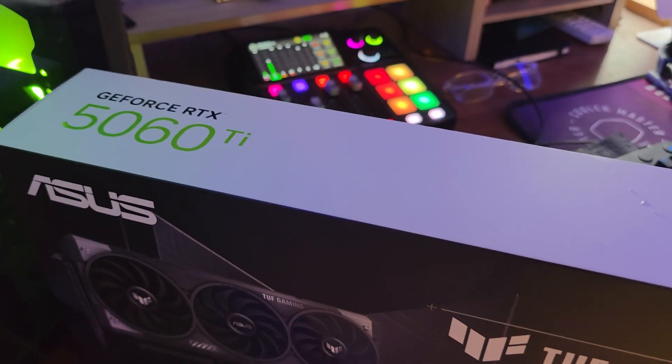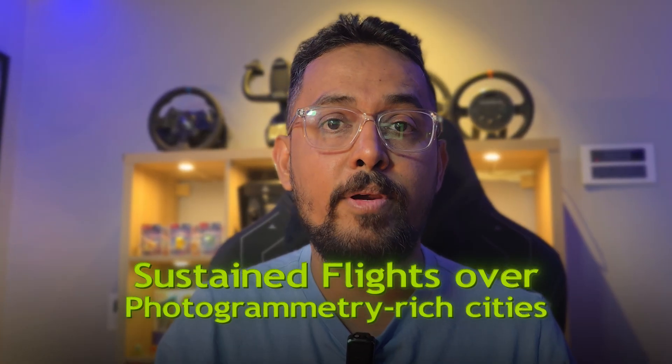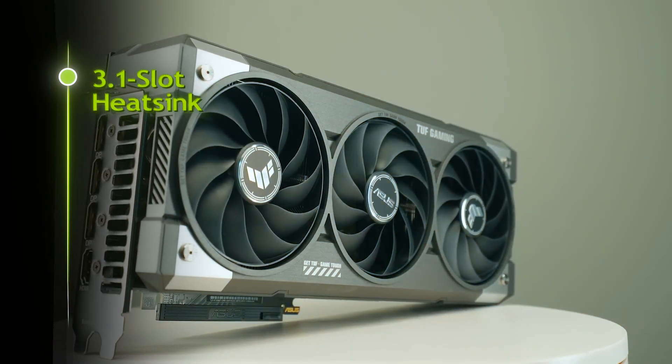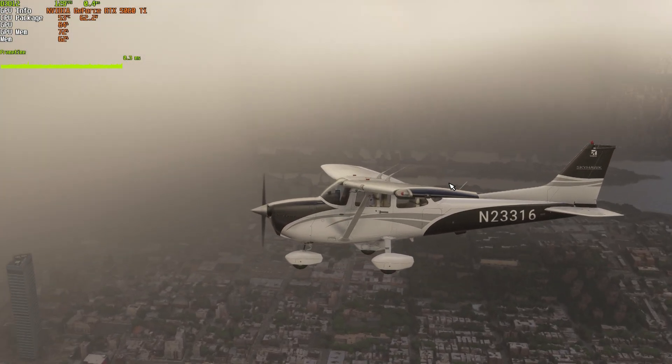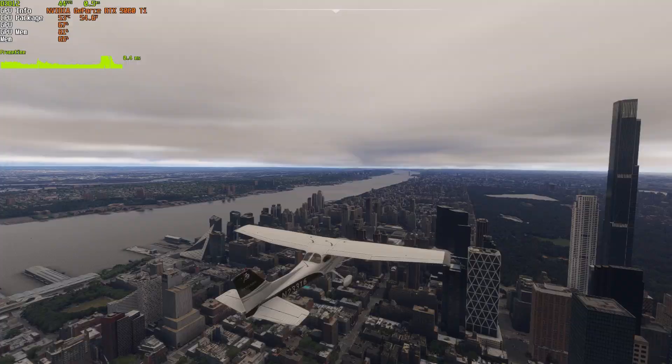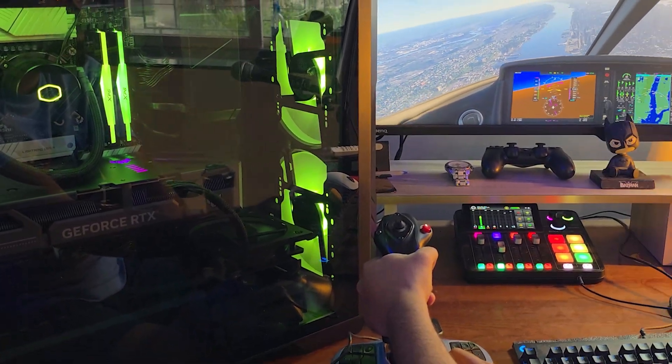This isn't your average mid-range card. The ASUS TUF Gaming 5060 Ti is built with military-grade components and a protective PCB coating that shields against moisture, dust, and thermal stress — perfect for sustained flights over photogrammetry-rich cities. A 3.1-slot heatsink, triple XL fans, and ASUS MaxContact cooling ensure temps stay controlled even during stress tests or dense New York City flyovers, and the fans whisper quiet under 50 degrees Celsius.